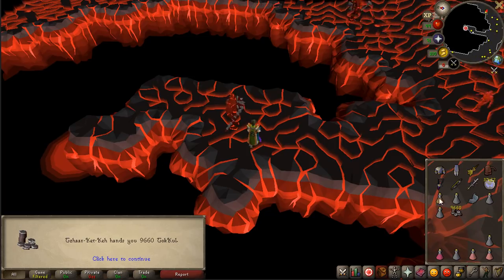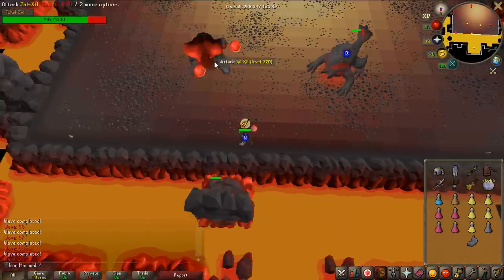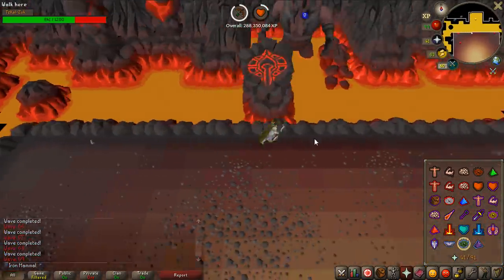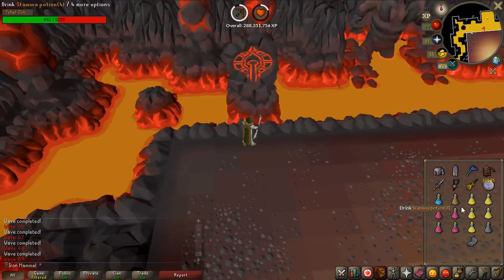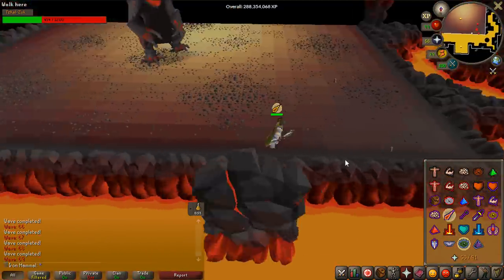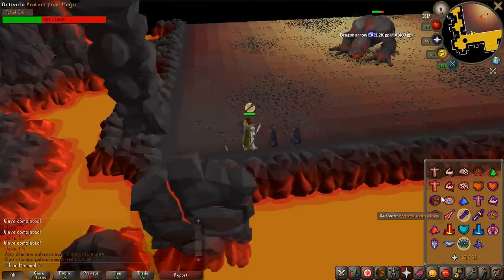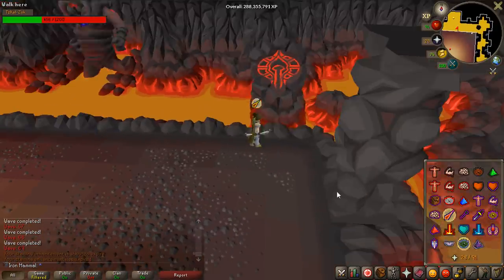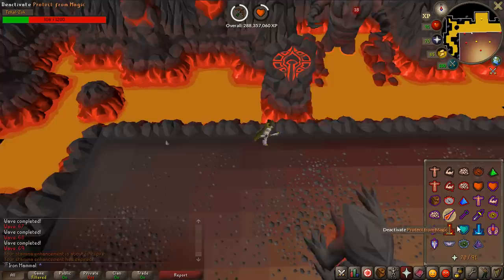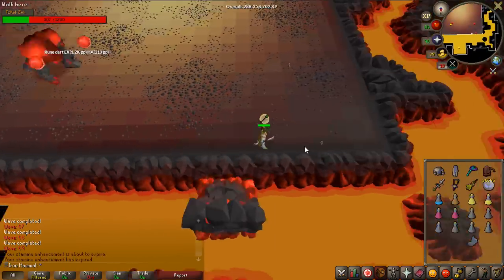This is Zuk attempt number four. I decided to bring an extra brew because every time I got to Zuk I had like five restores left — way more than you need. I wish I had the Falador shield 4, which heals your prayer to full twice a day — basically like having two super restores in one inventory slot. I really wanted to focus on sticking with the shield better, since I kept getting hit by Zuk in previous attempts.